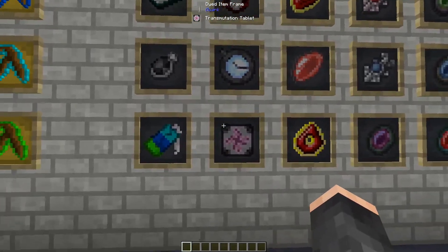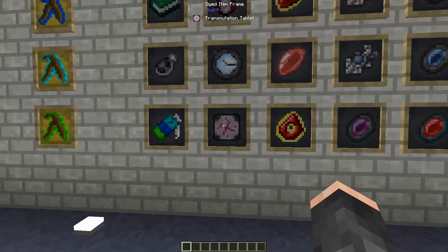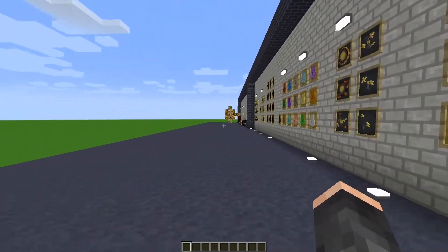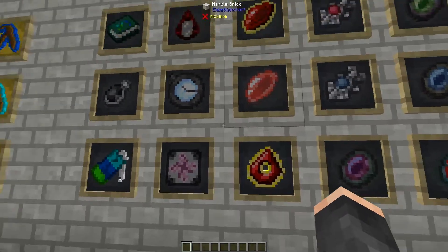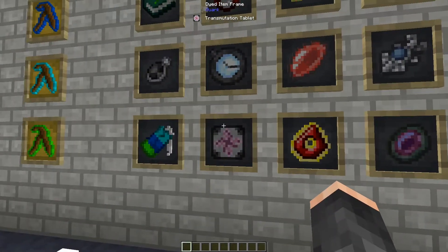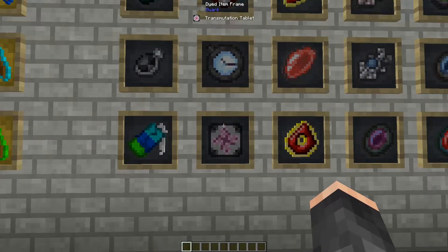Next up we have the Transmutation Tablet, which is actually the pocket version of some tools we're going to look at a little bit later. Basically this allows you to turn items into EMC and then trade them out for other items. If you hadn't guessed already, EMC is basically like an energy force which allows you to convert items from one to another.